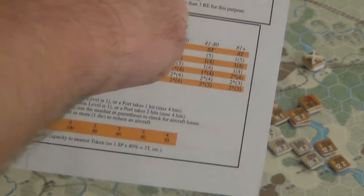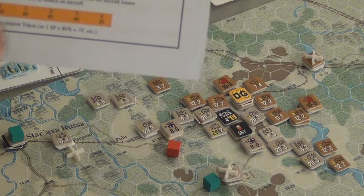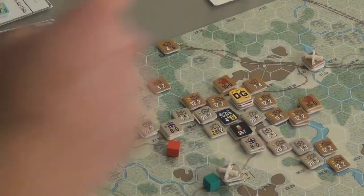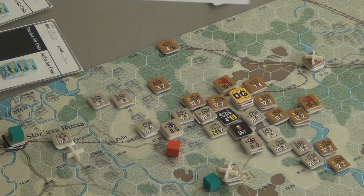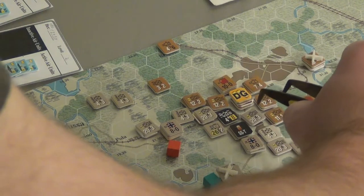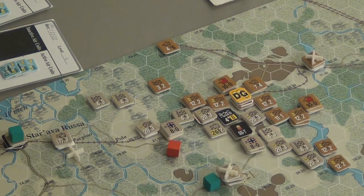I look at the column the barrage strength is on and do some shifts. I check to see if it's in close or very close terrain — that is an open spot, so no shift there. There has to be a spotter, and there is — spotters are just units that are adjacent. I shift to the right if it's aircraft, but it's not. The density of the hex — how many units are stacked in there — also affects the barrage rating. A density of 3 does no column shifts; smaller than that would be 1 shift to the left. So basically I'm shifting the column of the strength I'm rolling. With 6 tokens of supply, anything but a 2 is going to net me a result.